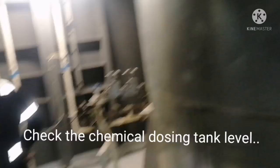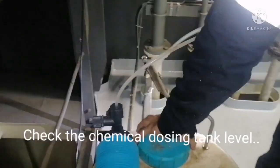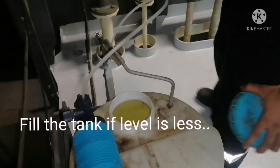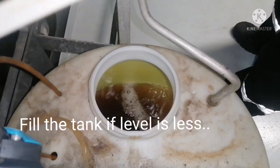Then take a visual round around the economizer, then find the chemical dosing tank. You have to check whether the dosing pump is running or not, and check the level inside the dosing tank. If the level is less, you have to fill the water by adding chemicals.